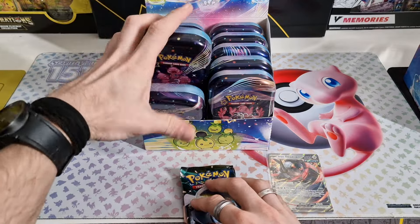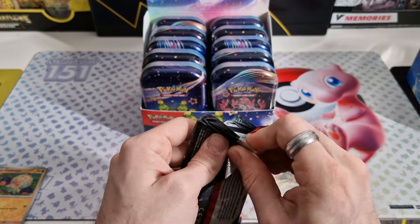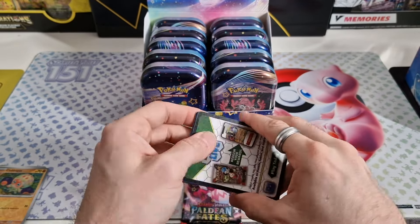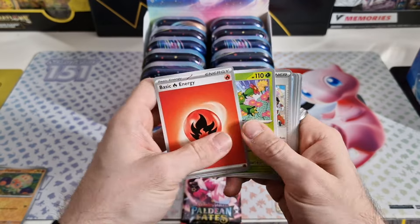The chase cards, you could say. Some of the shinies are chases as well — like the Pikachu, Charmander, Charmeleon, Snorlax, Pidgey. But it's mainly about the SIRs, and more specifically the Pokémon SIRs.